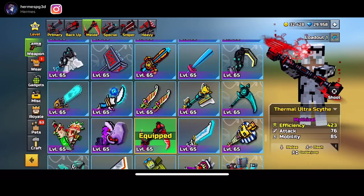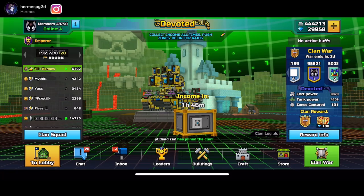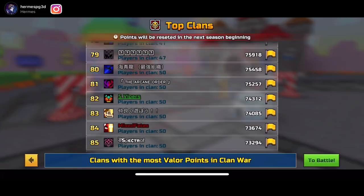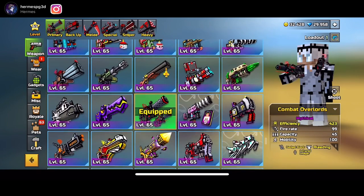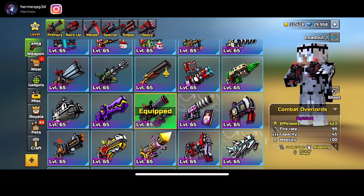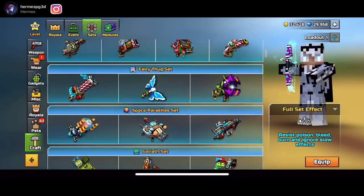As you guys know, the veteran chest weapons — there's trophy road and all that sort of stuff. Basically, by completing progress road, if you're a new player and don't understand what the veteran chest weapons are: once you finish trophy road and hit level 65, you're able to unlock the veteran chest weapons. There are six different weapons and I'm going to be reviewing every single one of them, using them all in today's video.